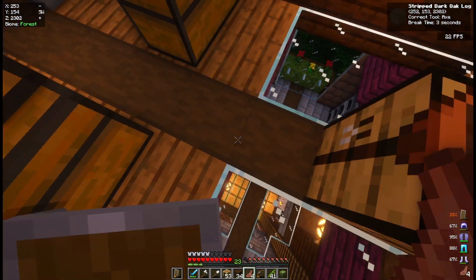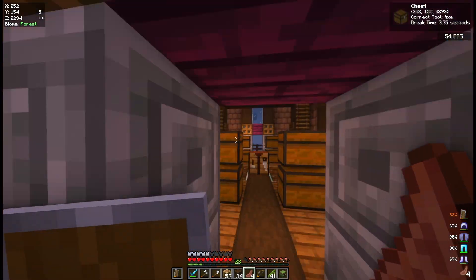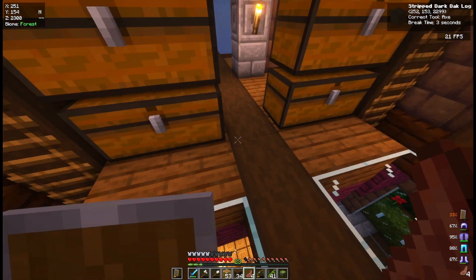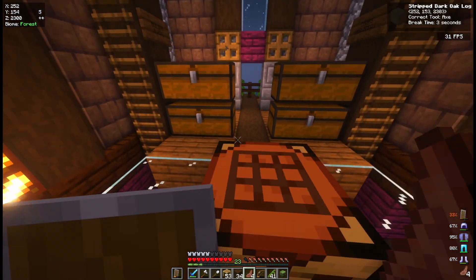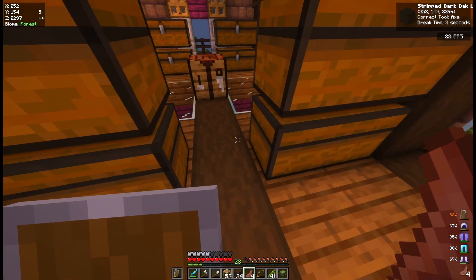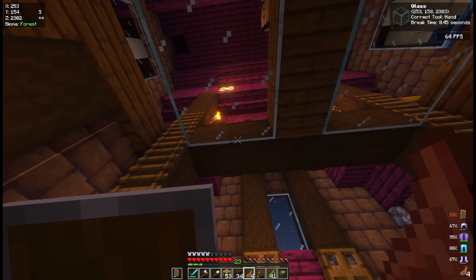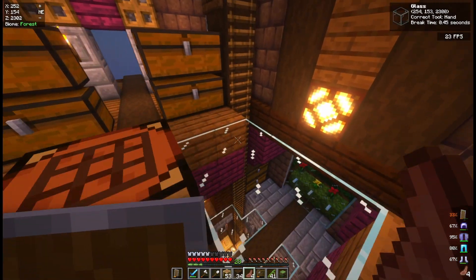As you can see, there are these stripped logs acting as support beams of the house. Ideally you have main support beams that go all the way up from the bottom, and then horizontal ones that provide horizontal support for the entire house. Having support beams integrated with each floor adds to the aesthetic and general design of the house.